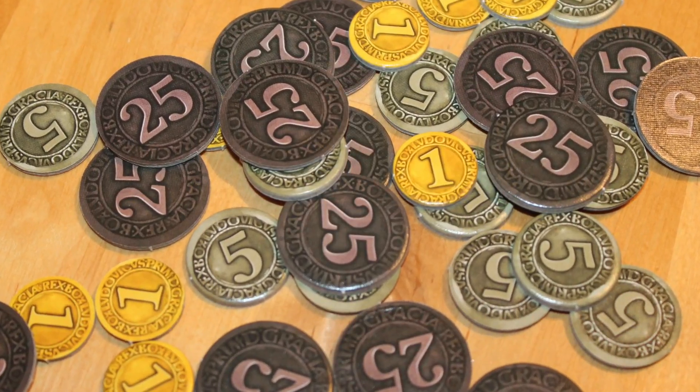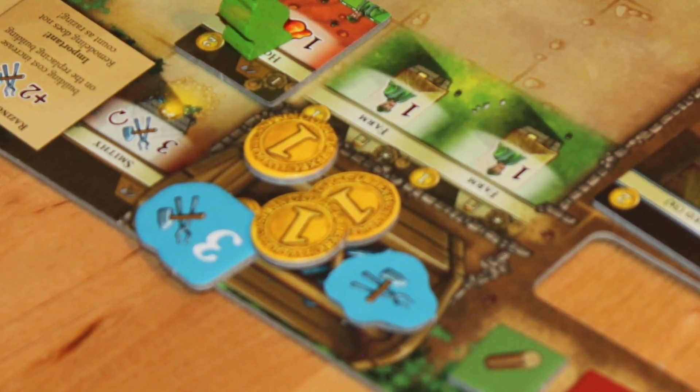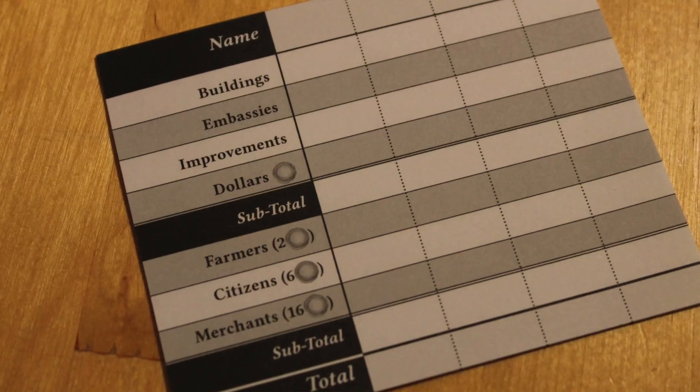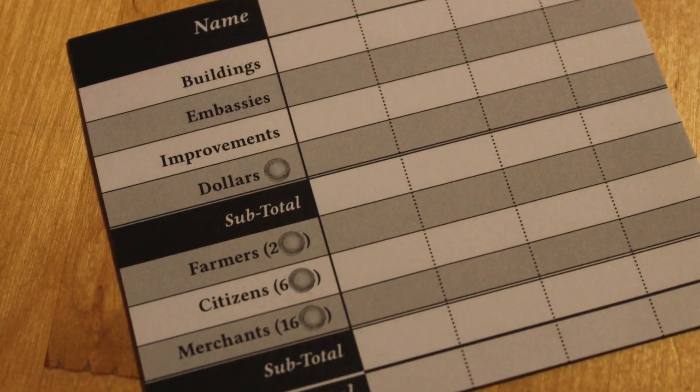One thing you can frequently do is collect dollars. Dollars are another kind of resource but they function as your victory points — you don't spend them the same way as other resources. You collect them alongside your tools. At the end of the game, after completing whichever era you played to, you total up your dollars, tally the worth of your buildings and a few other factors, and whoever's community is worth the most wins The Colonists.